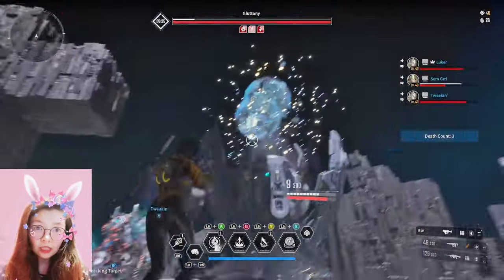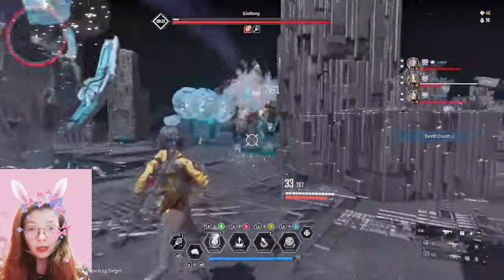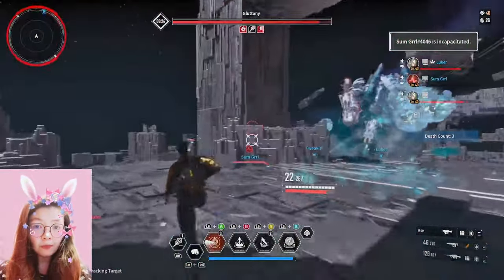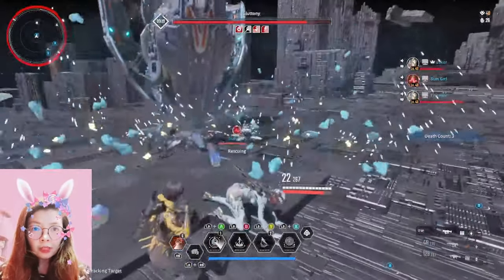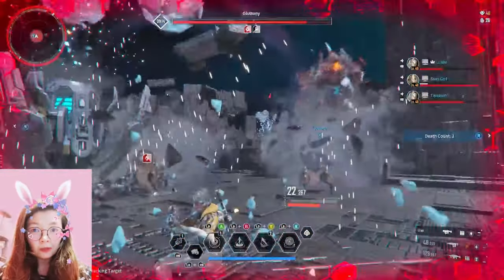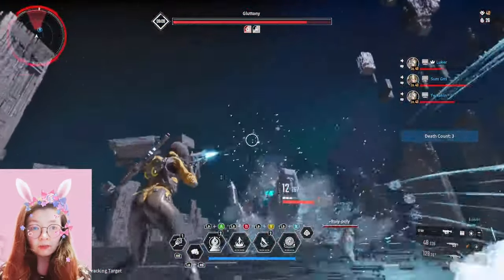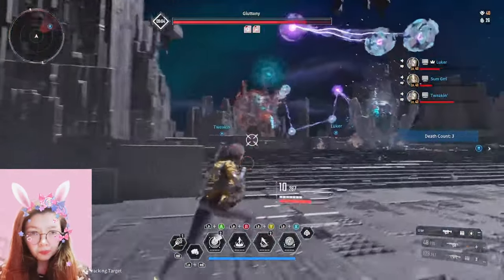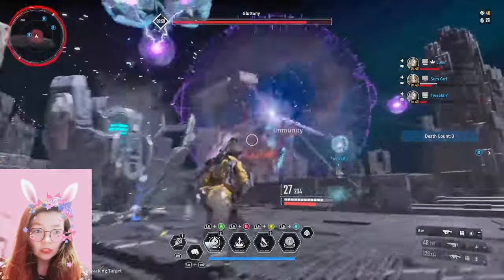I'll just share with you our gameplay and how we do this build, and hopefully you enjoy it and can share feedback with us. Our next project is to build the ultimate Grey build that's been shared online for the past few days. But I do really enjoy using Volby to beat Gluttony — it's not just about damage, it's more about teamwork together.